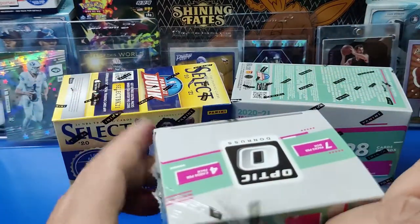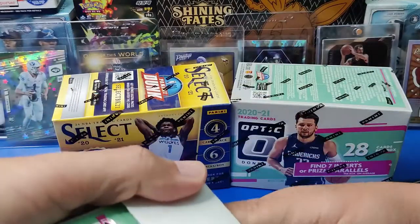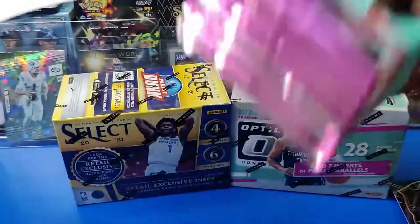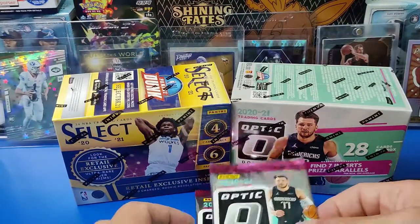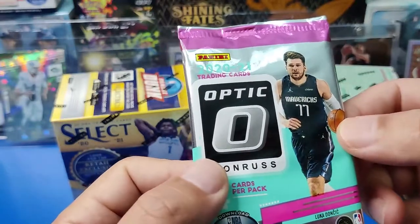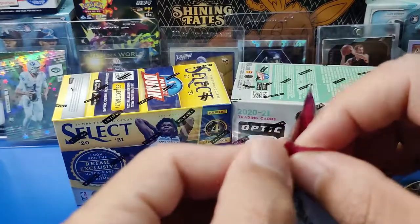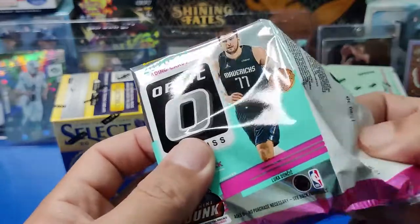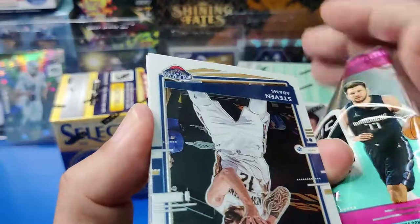You do definitely get a lot more rookies in Select because there's so many variants — Courtside, Premier, and a few other things. On the optics you can also tell they have Luka on the front, whereas hobby I believe is still Ja Morant. Very excited — first time opening these products. Let's see what we get.